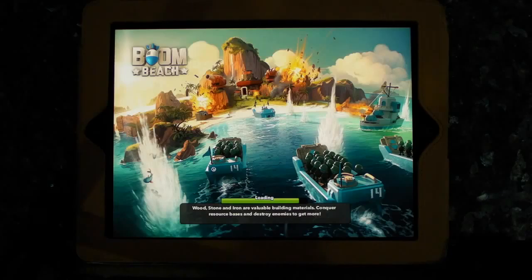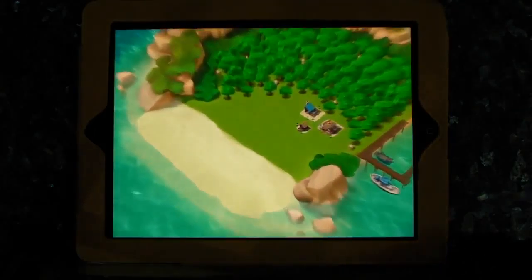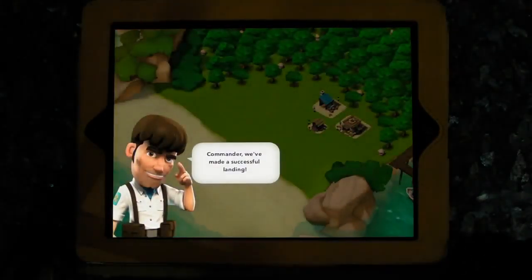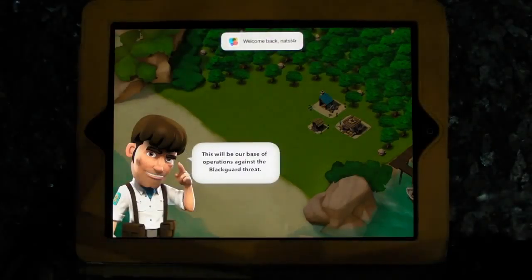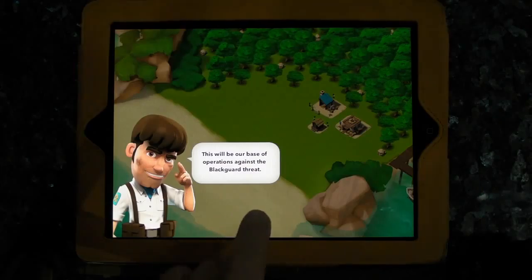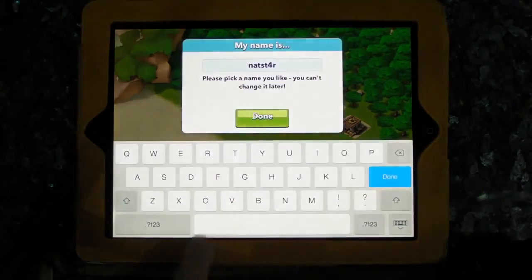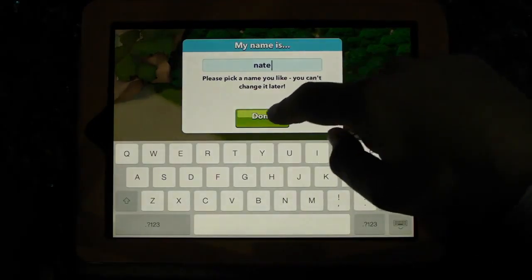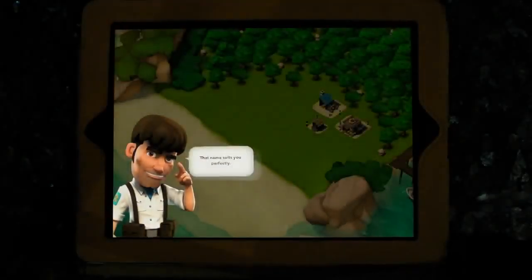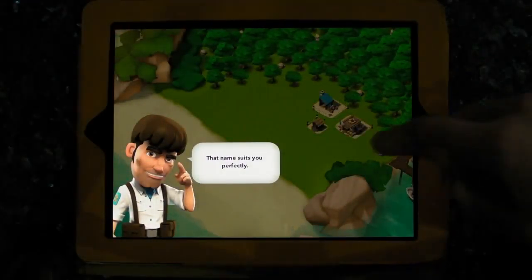Stone and iron are valuable building materials — conquer resource bases and destroy enemies to get more. Hello Commander, we've made a successful landing. This will be our base of operations against the Blackguard threat. How should the men address you, Commander? I think we're going to call ourselves Nate, as it's Nate's eye pack. The name suits you perfectly. I bet you say that to everybody.